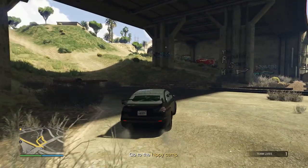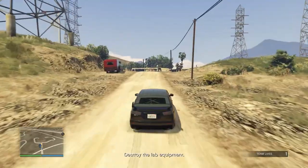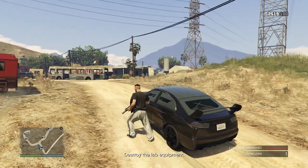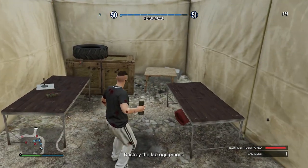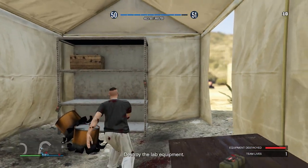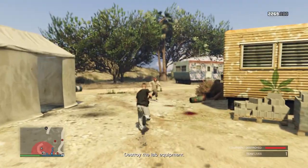Mission 5 is First Dose 5: Make War Not Love. You'll need to drive all the way over to the hippie camp, where Dax is waiting for you in his RV. Once there, you'll need to kill the hippies and also destroy all the labs. With this one, there does seem to be a glitch at the time of recording this video where you can go and destroy one of the labs and it doesn't destroy it — no matter what you throw at it, you just can't destroy it.